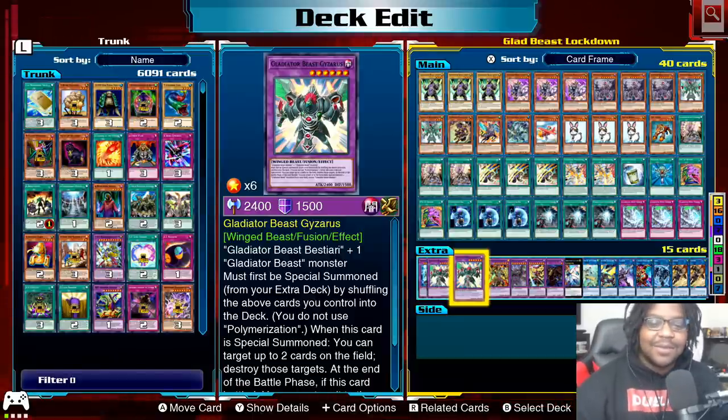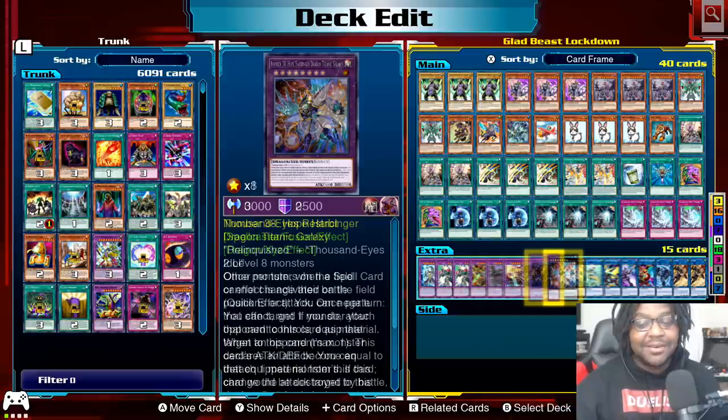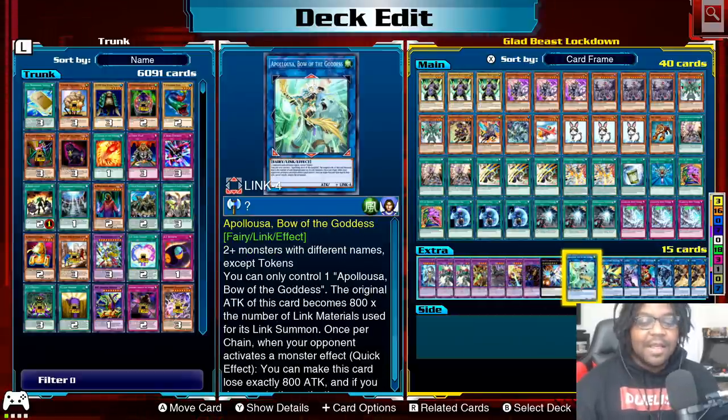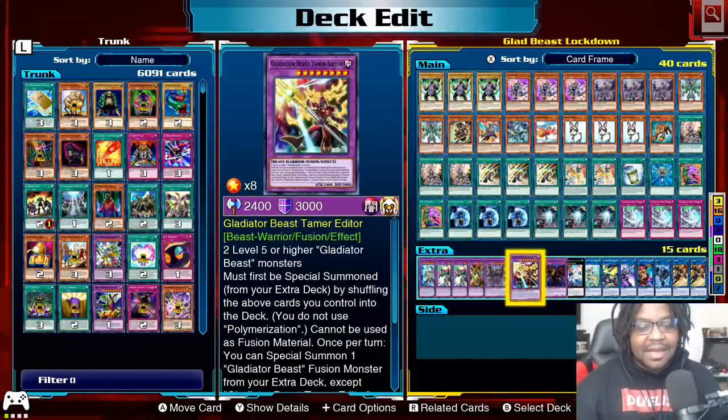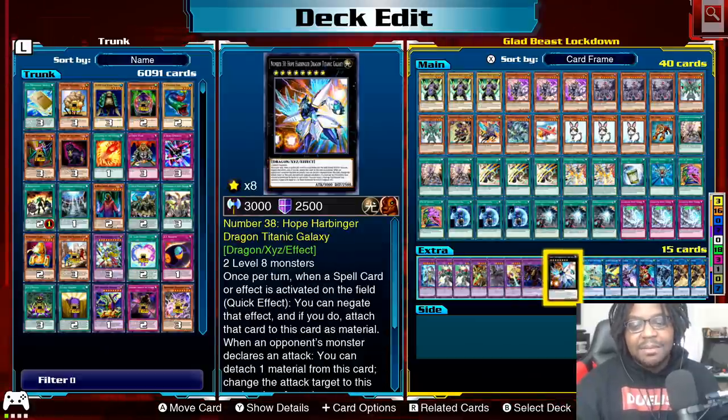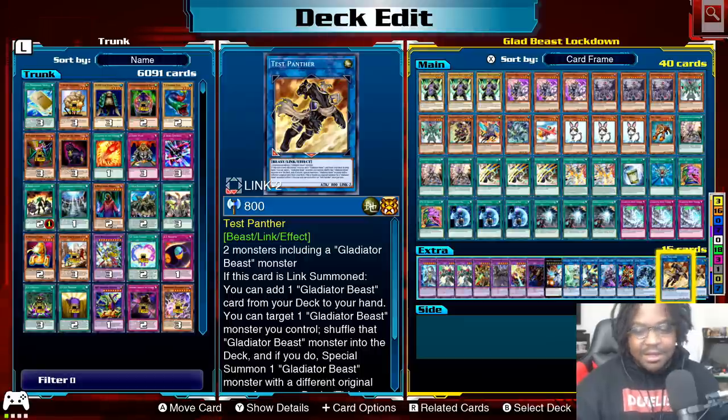Alright, we're getting into the deck list. I hope you guys enjoyed the video. This Gladiator Beast deck is really really good going first but it can also go insane going second, because we're playing Appollousa and Hope Harbinger to negate outside of our Gladiator Beast combos. The bread winner of this deck is definitely Tamer Editor in terms of special summoning, but the number one combo setup monster is Test Panther. There's a link in the description to Brad HD's video about where to find these monsters, plus a link to his website database where you can search cards.